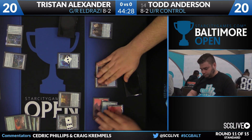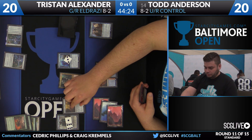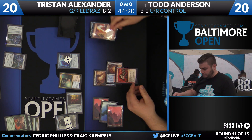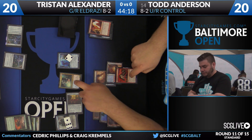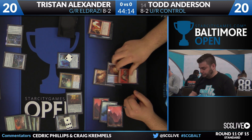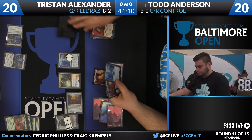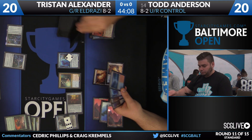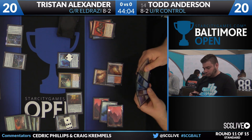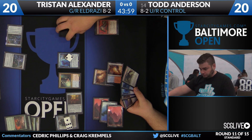Todd gets to untap with the Goggles. What he may not know is that Tristan has a copy of Ulamog in hand and has the mana to cast it. Todd's going to have to make this turn a real good one — drawing four cards off of Tormenting Voice thanks to the Goggles, and a fifth one because of Jorien. None of those cards are all that exciting though. Kozilek's Return — wrong matchup.